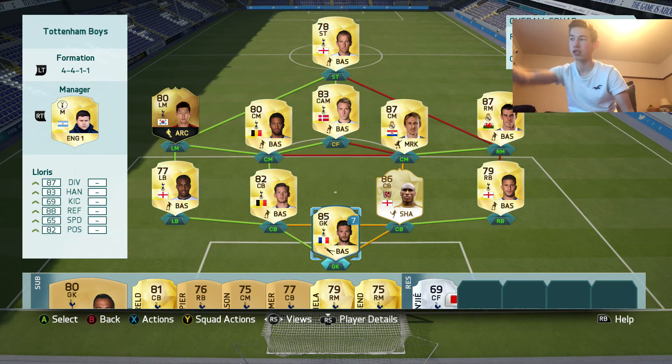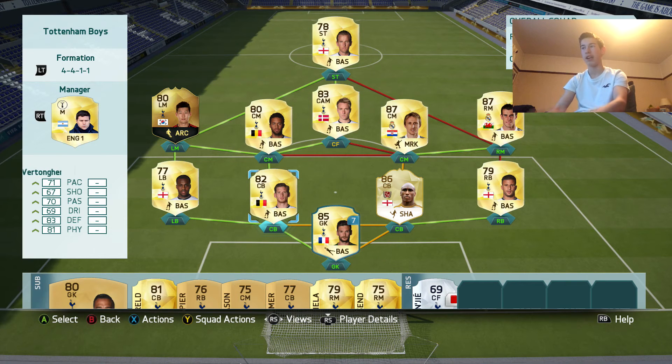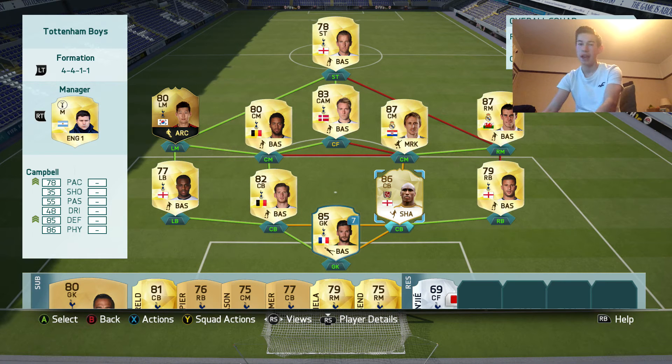On the right side, Sol Campbell does not miss a tackle - he wins everything. With this formation I can afford to sit back and then attack on the counter attack with my midfield and obviously my attack. Walker is there for pace at right back.